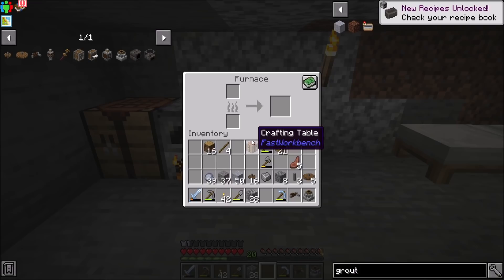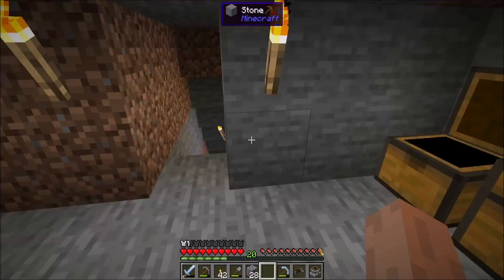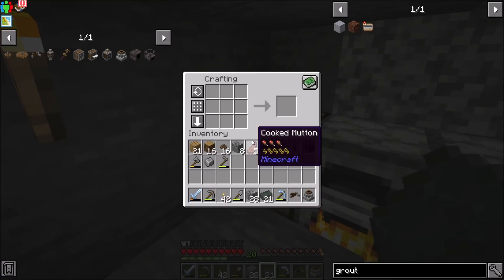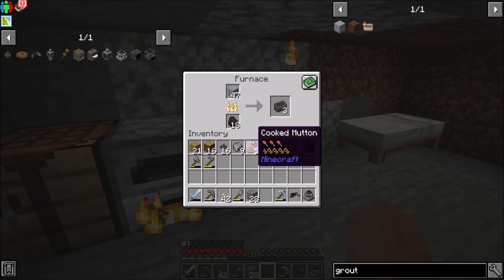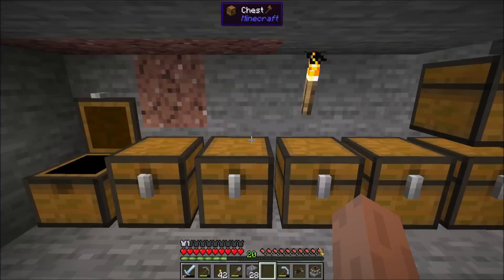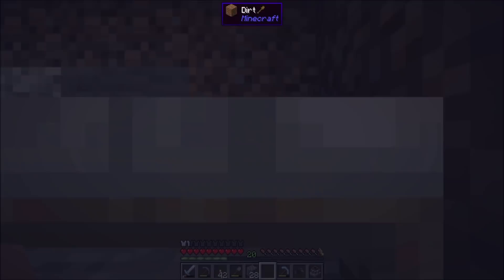So let's make that Tinker's Smeltery real quick. Let's get some sand, some gravel, and some clay, so we can make some grout. We're gonna try to keep things a little bit organized here. We're getting our seared bricks. We need a seared melter, so we're gonna need some glass as well. Let's snag some sand. I should sleep because it's nighttime and I don't wanna go out there.